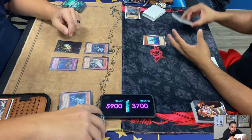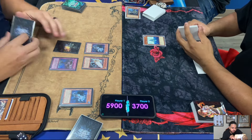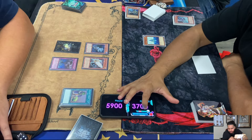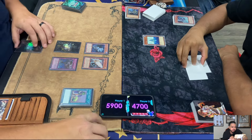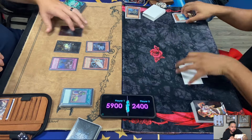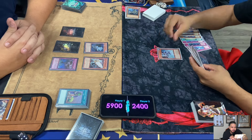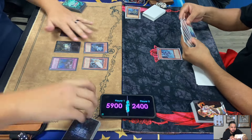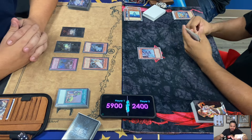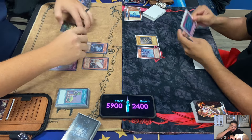Both players forgot about Moulin Glacier's effect to skip the battle phase - probably because Elden's never seen that card and Lowe's forgot that clause. Elden Call of Haunteds back Tidal, activates Upstart, attacks over Undyne. Artifact Moraltake was special summoned during Lowe's turn, so it pops a face-up card. Now Lowe's is going to special summon Tidal, but he's supposed to skip his battle phase - they both forgot.